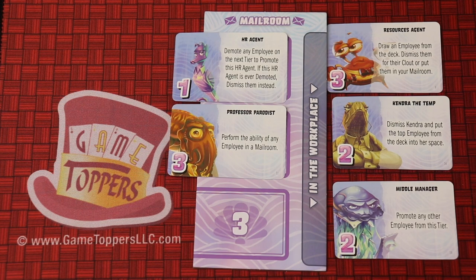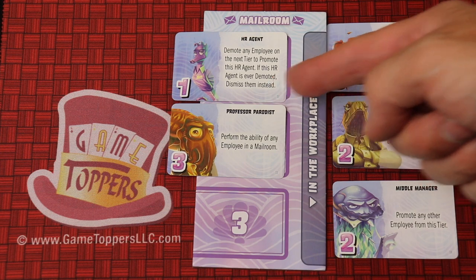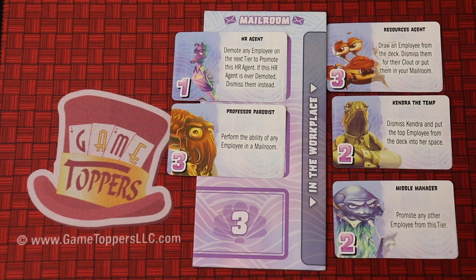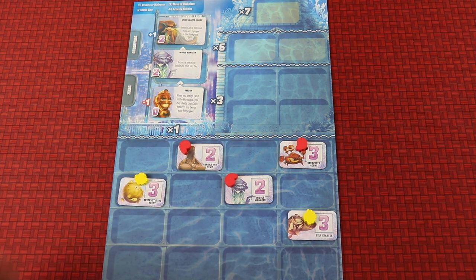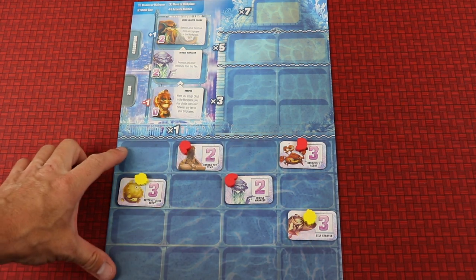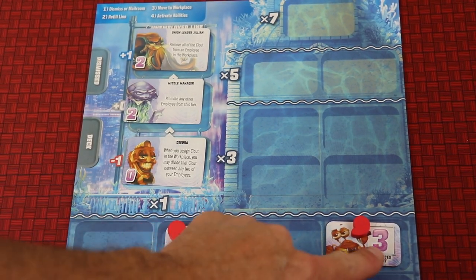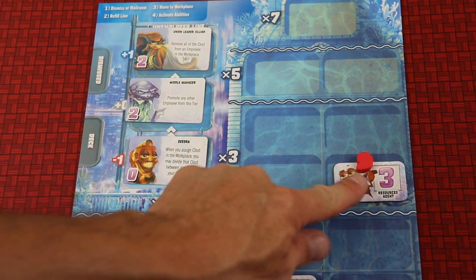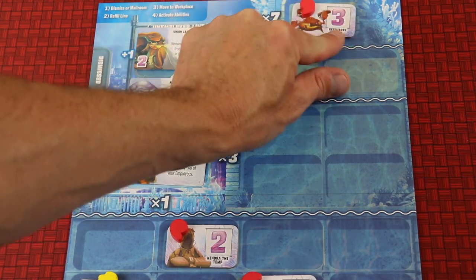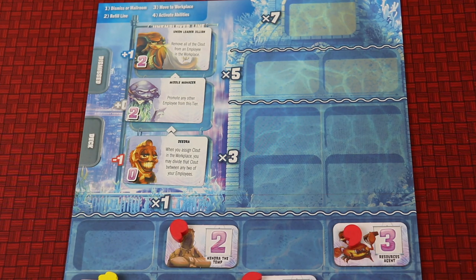In Squid Ink, you're going to be running an underwater corporation where you'll have different employees in the mailroom, and eventually you're going to be getting them into the workplace and using all sorts of special abilities. Over the course of the game, when they get into different spots or tiers in the company, they're going to be worth a certain amount of points. Every one on the bottom tier is worth points times what level they're at — how much clout they have. If this one was here, it's going to be 3 times 3, so 9 points; or here, 15 points; or here, 21 points, depending on where they end up at the end of the game. Whoever has the most points once the entire game is over is the winner.